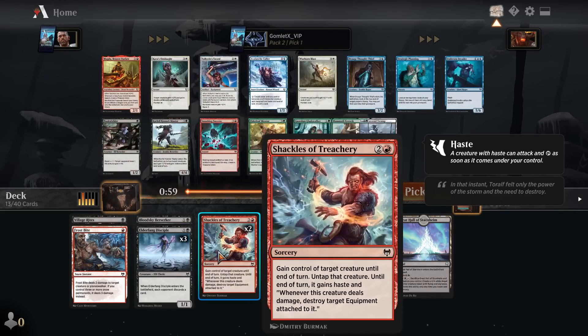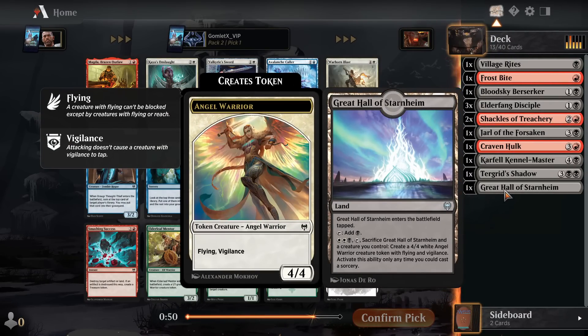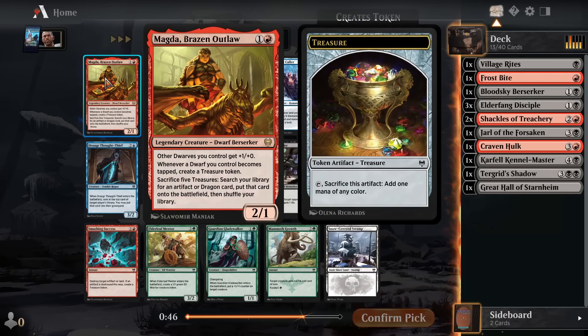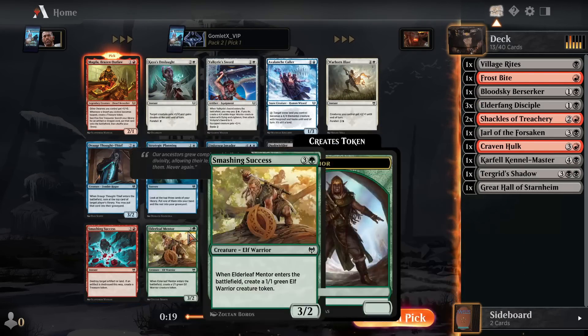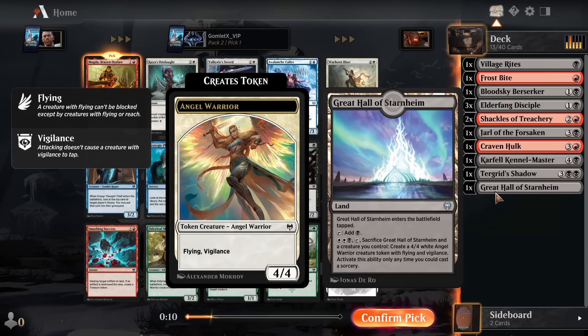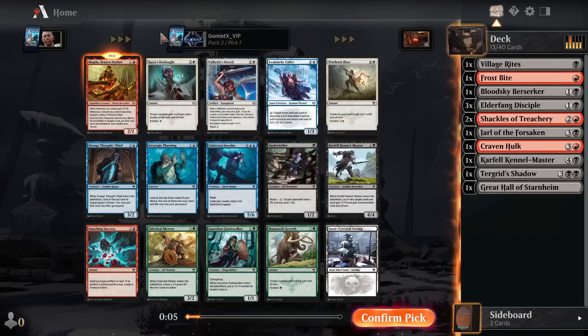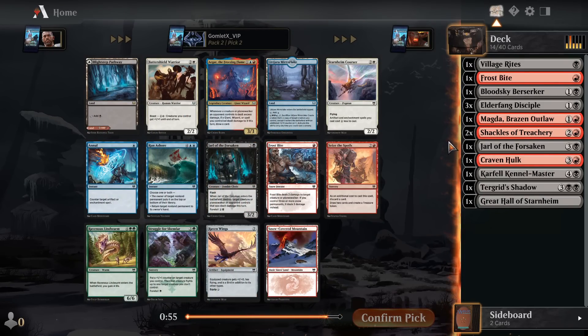Now we get another Shackles. I'm pretty convinced I'll be able to pick up any number of Shackles of Treachery really late in these packs. So I kind of want to stick to Rakdos for that rather than running the Great Hall of Starnheim. We do get a solid red rare here — two mana 2-1, other dwarves you control get plus-one-plus-zero, and whenever a dwarf you control becomes tapped you create a treasure token. By itself, a two-mana 2-1 that creates a treasure token every time it attacks could still be okay. Plus it's a rare, and it's literally my first time ever playing with these cards, so I'd like to play around with the rares. There's definitely an argument for pivoting into white-black because there were some decent white cards late, but Shackles of Treachery just going super late tells me we can do a pretty sweet Rakdos Sacrifice build.